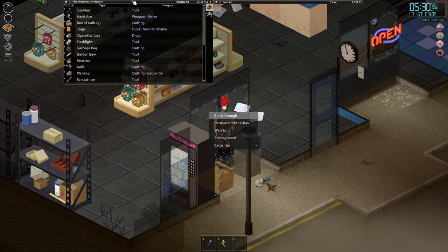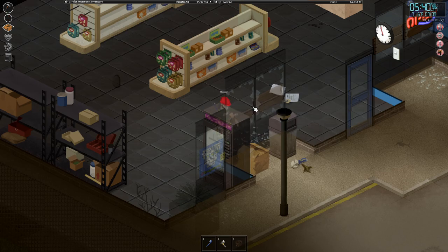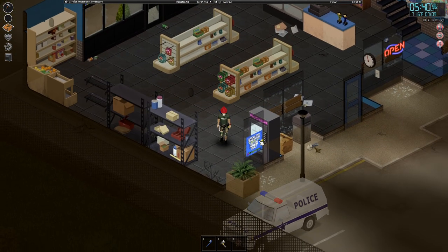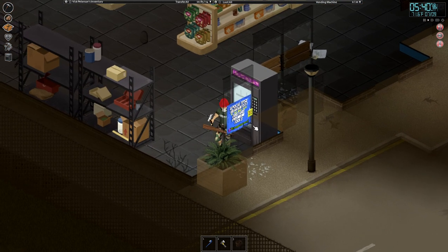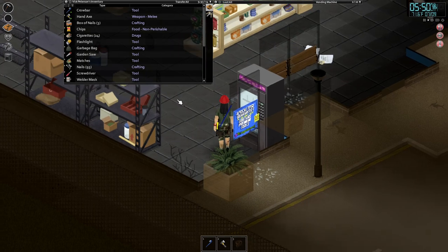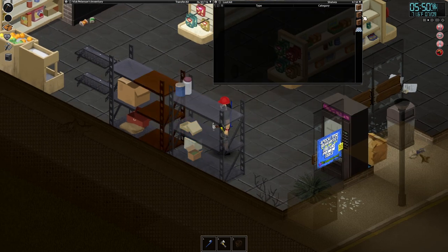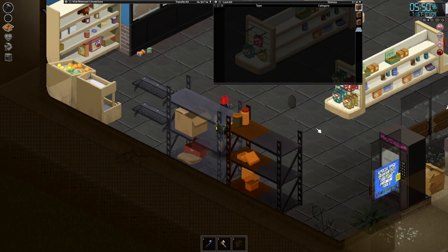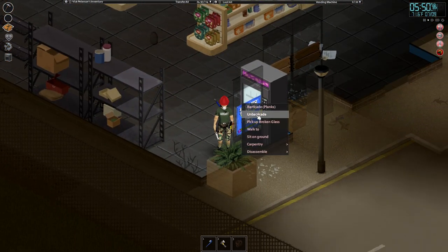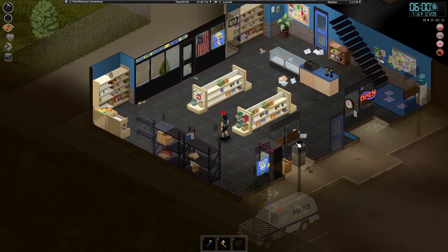Wait, why can't I barricade? Oh, no more nails. There we go. I think you're gonna like your new home here, Vic — maybe, if we can hold it. Did we finally grab all our planks? I keep thinking I have a backpack — I do not, I have not been gifted with a backpack yet. Is that all the planks already? That's okay; we'll just have to get our carpentry on and start taking some stuff apart. But at least we got two planks on all those windows.